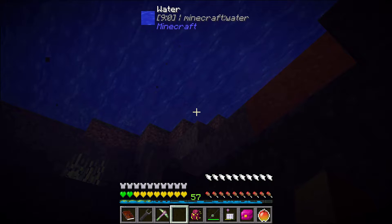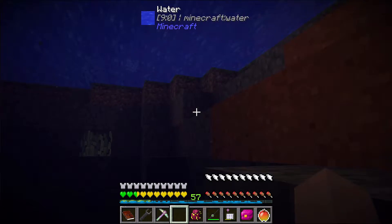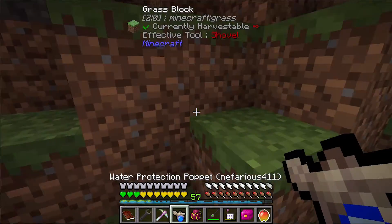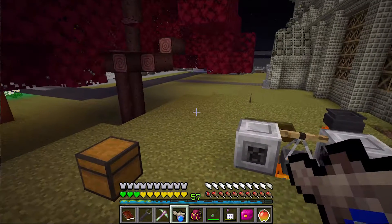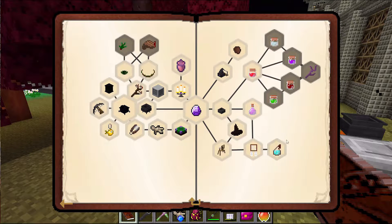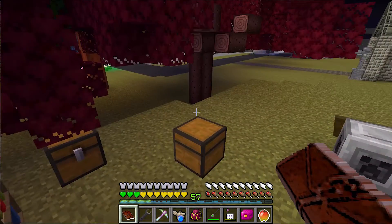I'm confused — holding the puppet I was drowning, but now I'm not. Didn't it say I had to have it on my person for it to work? 'Bear in mind you will need to keep the puppet on your person for it to have an effect.' Okay, I don't believe you.